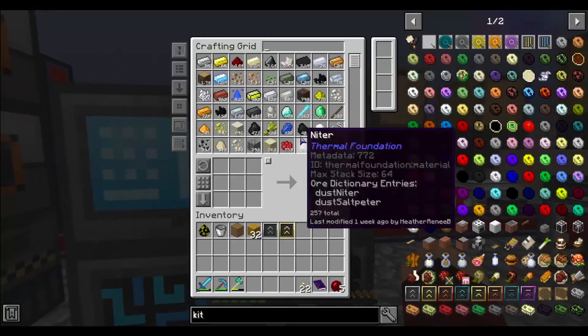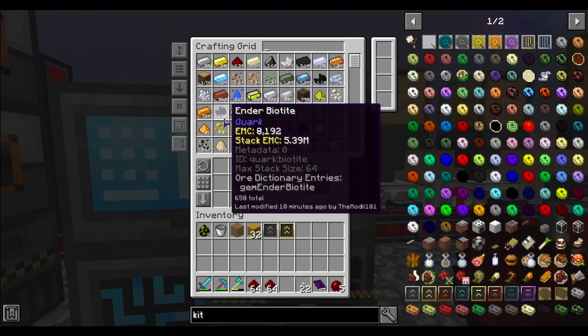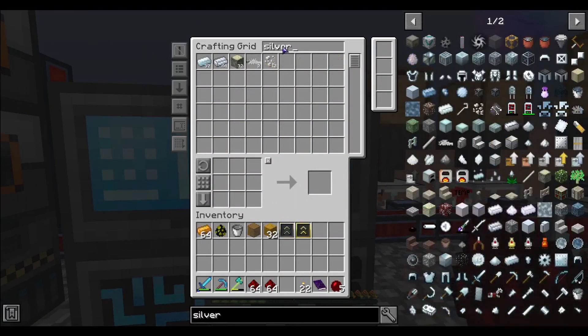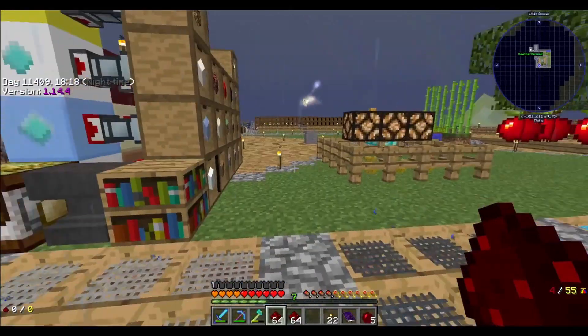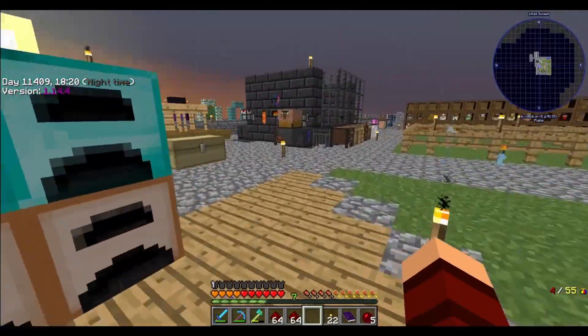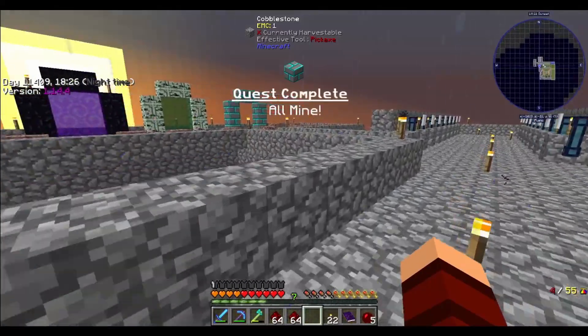Redstone, two of those, copper, and silver. Alright, here we go. What are you doing? I'm going into the mining dimension. This is the one that keeps upgrading or something, right? No, not this one — that's the other portals.